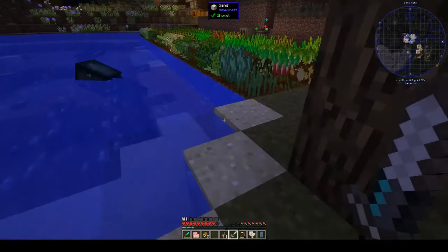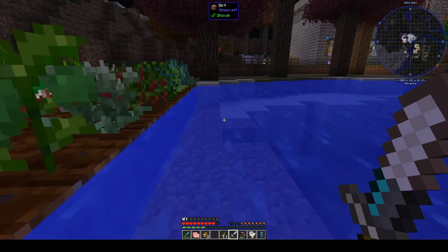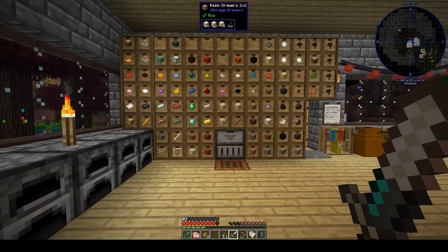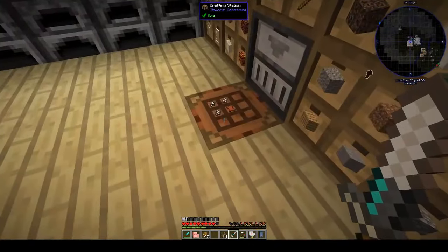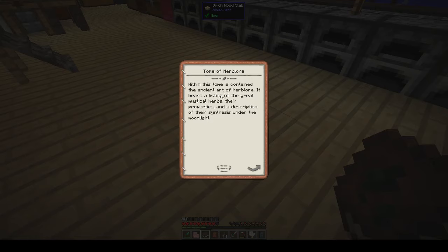There's lots of squids on that side. Got some ink sacks and some calamari out of that too. We need feathers — I must have feathers somewhere. There are feathers in that chest. Right — herb law: so we have that. Let's have a quick look. Within this tome is contained the ancient art of herb law — it lists the great mystical herbs, their properties, and a description of their synthesis under the moonlight.